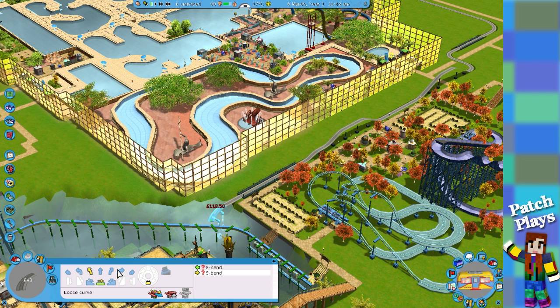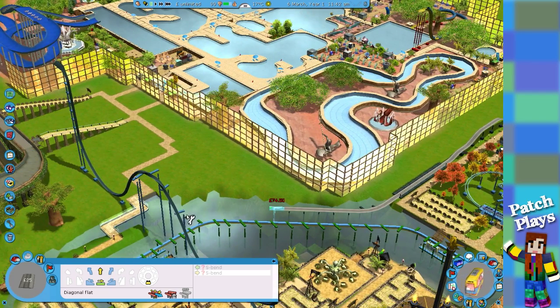So we need to bend the other way — yeah, that's it. Then we need to go straight, then we need to go straight again. Yeah, it's actually working — I'm astounded! And then straight. We're back onto the surface. I think we could have the tram station this side — that'd be quite clever, and then we can keep that side.